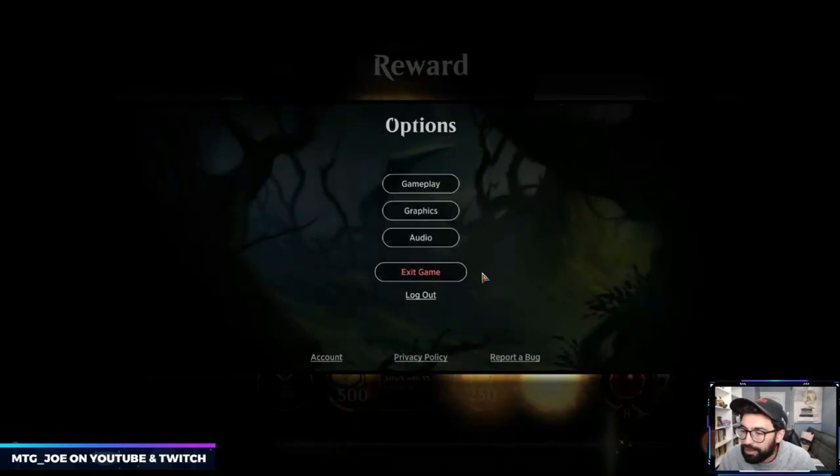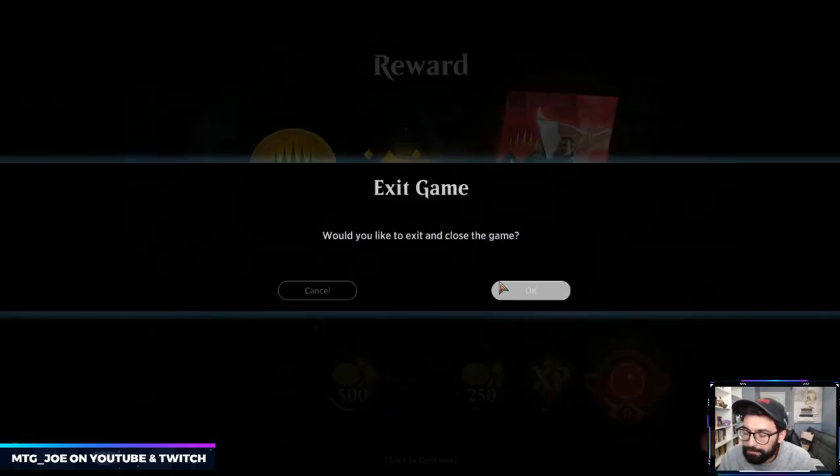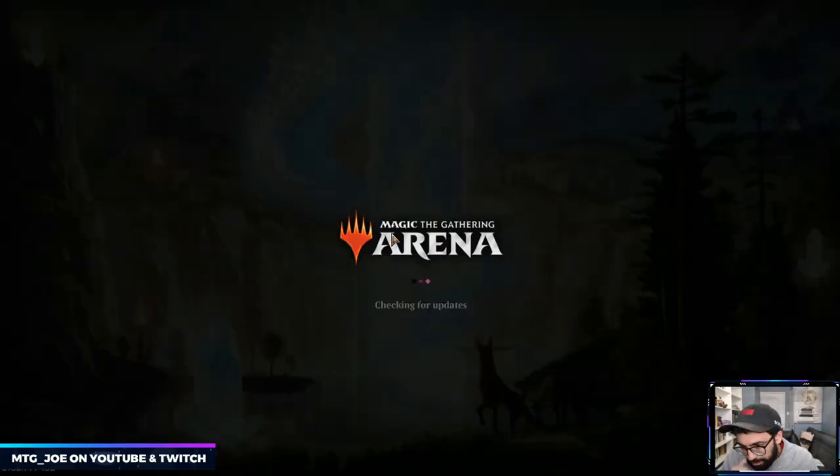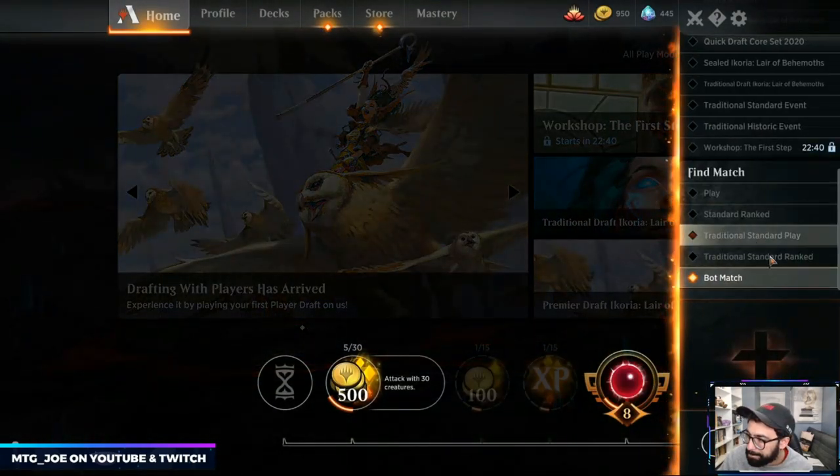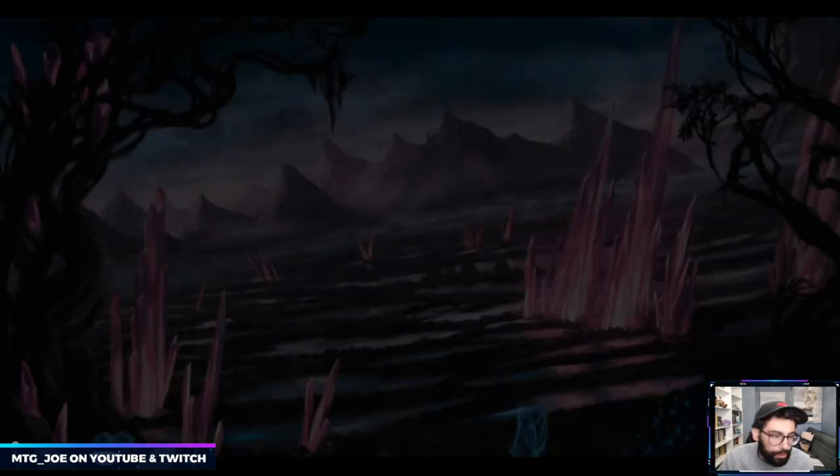We dropped 400 spots. Let me just reset the client — it's been a bit laggy, even loading has been slow. That's part of the reason I'm trying to figure out the sideboard plan. I guess against any base-blue deck, we just bring in the Destiny Spinners preemptively. We get housed by counterspells really badly. Let's run it back for another one.